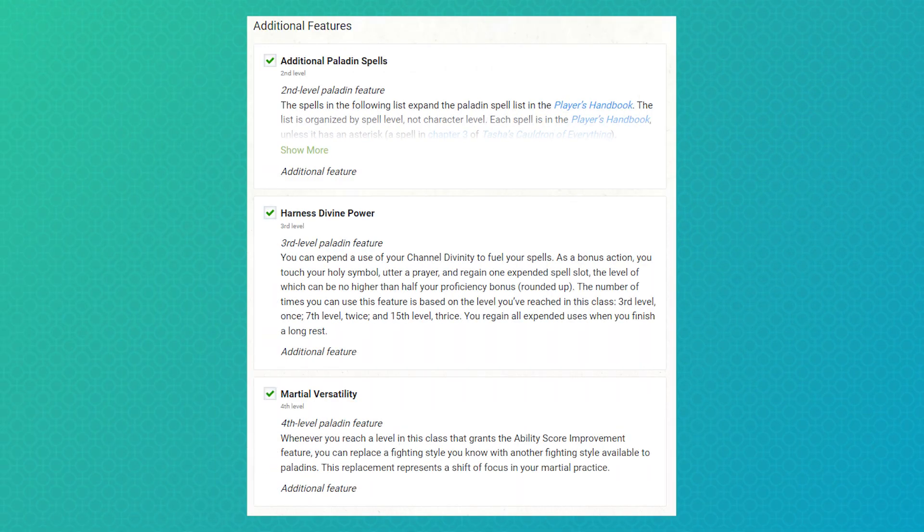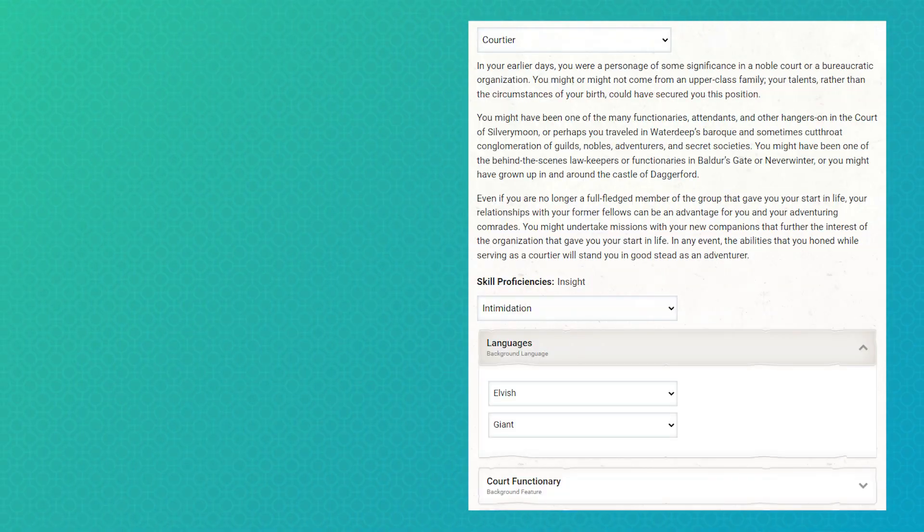All of our optional features are enabled, so additional paladin spells, harness divine power, and martial versatility are all active, although they don't super matter. Blorp is, of course, a bandernoble, and has the courtier background to give us a bit of regal flair.